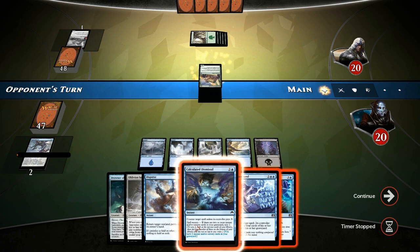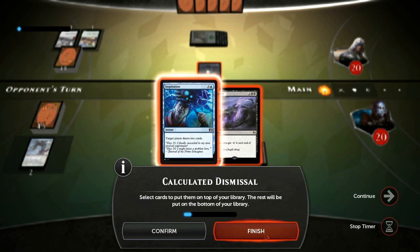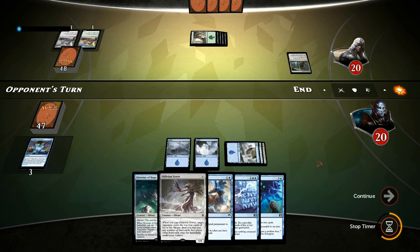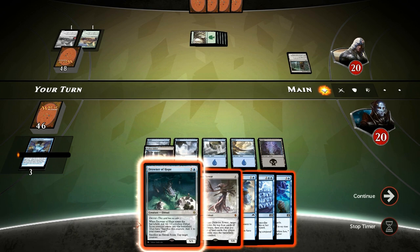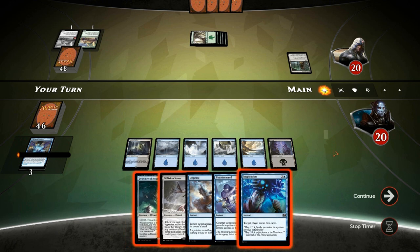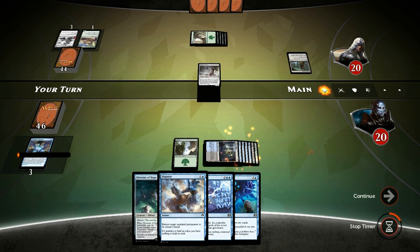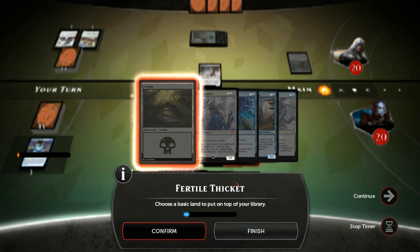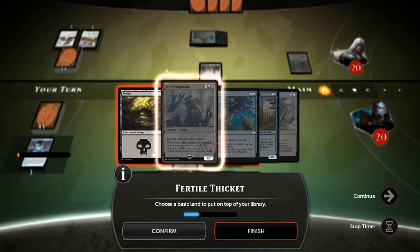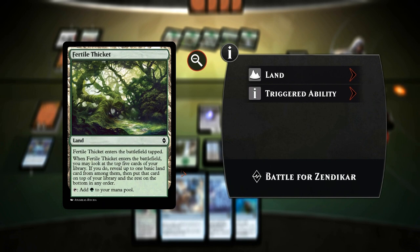Play land, pass. Opponent plays another one, so we Calculated Dismissal it. We could have let it resolve and played Sower next turn, but we don't need another Inspiration — just want lands. We put both unneeded cards to the bottom. Rogue's Passage could be annoying. We find a land, which means we could take a turn to resolve one of our fatties since we still have Disperse to bounce a problematic card. Casting Oblivion Sower here seems fine — we get two lands from it.